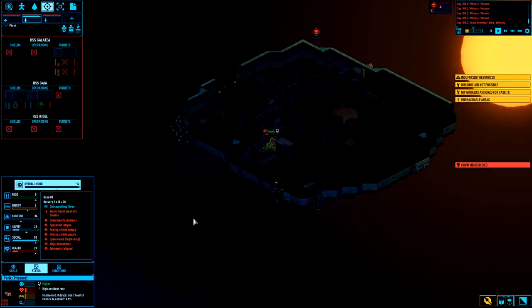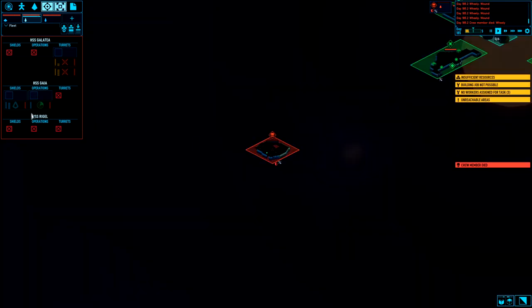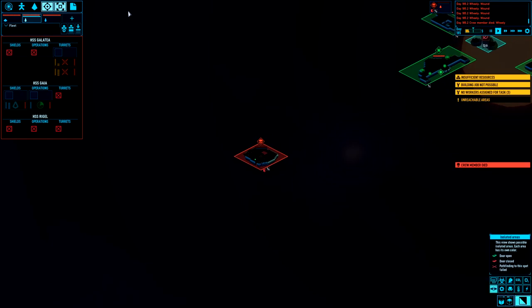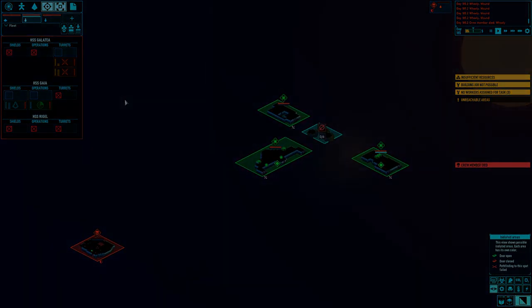All right well, I hope you guys enjoyed this series — I will be continuing more Space Haven because I enjoy it, I'm gonna keep it going. But that's it for the Galate, the Gaia, the Wriggle, and that one that we left behind that I can't seem to remember right now. I'm gonna throw my random number generator together and come up with a new crew. Thanks for joining me folks — take it easy, I'll catch you next time.